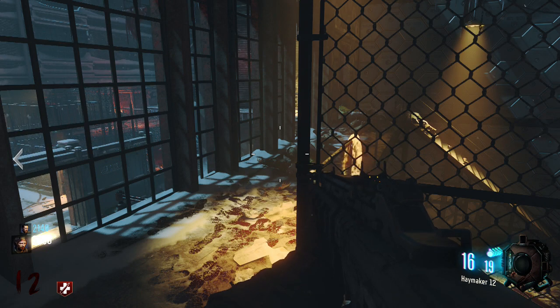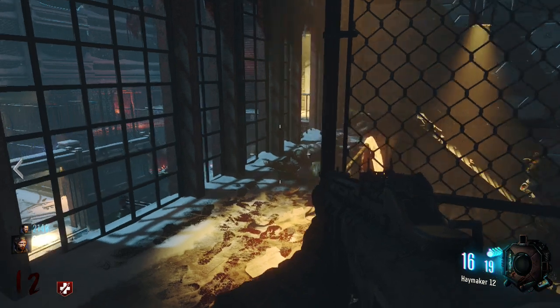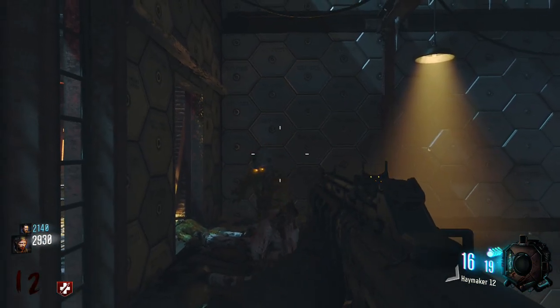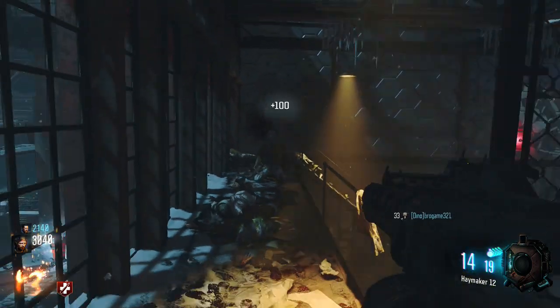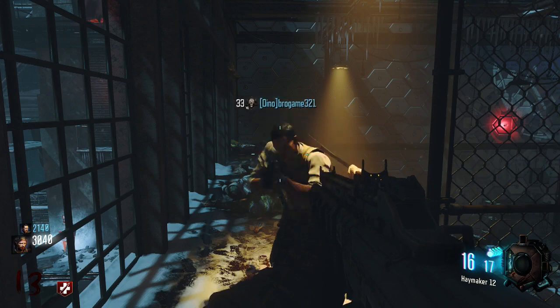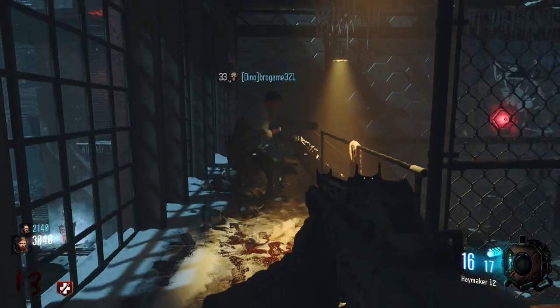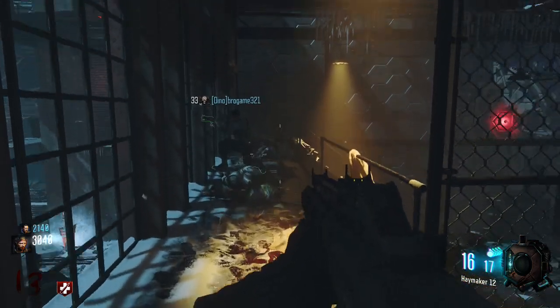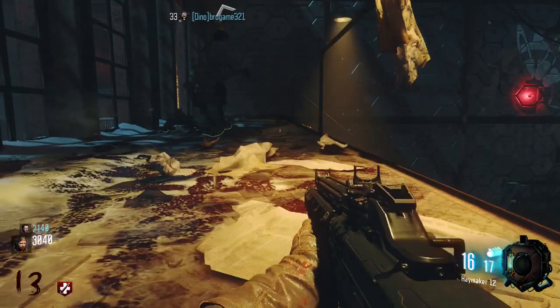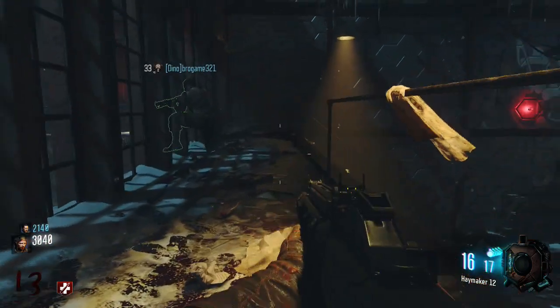It shows us the HUD, and it shows us again that we have the same sort of style as The Giant, which you can see in the background. If we can hit 100 likes for this gameplay image of Der Eisendrache, the link is in the description if you want to pull it up on a different tab. There's a lot of really cool stuff here, and we're going to note a couple of interesting things about this leaked gameplay image.